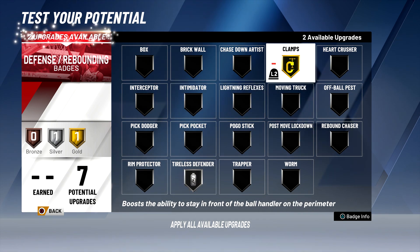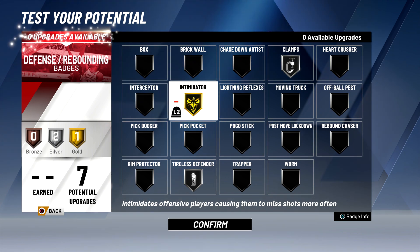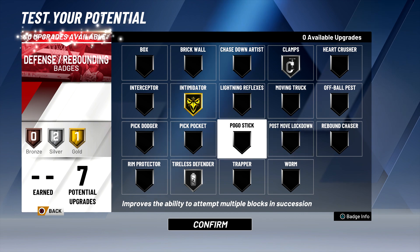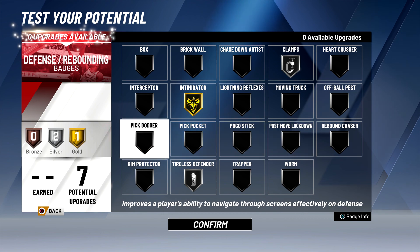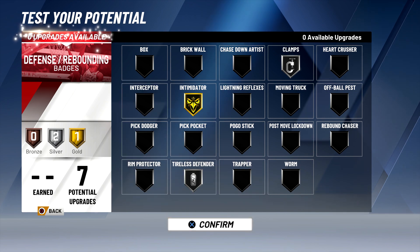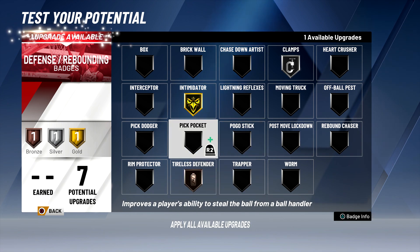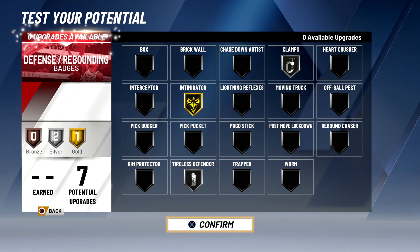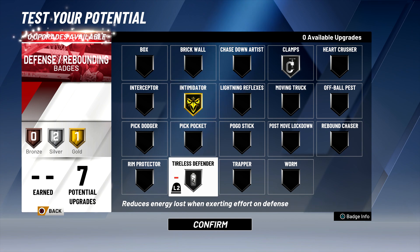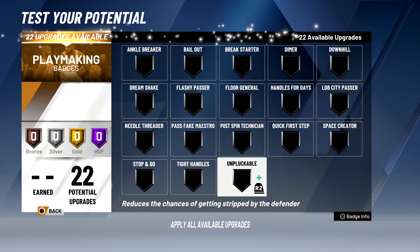The most important thing when making your build is to read all the new badges carefully — there are a lot of new badges this year. Some of them sound exactly the same, like trapper, clamps, and intimidator. In my opinion intimidator is the best. As for tireless defender, if you're playing park and you have a lockdown on your team, you probably don't need it. Man defense is going to be big on a 6'3", so make sure you read everything carefully.